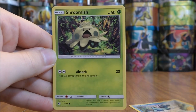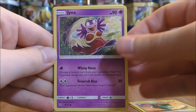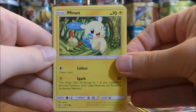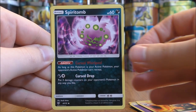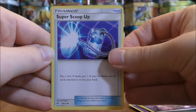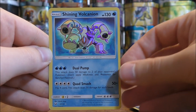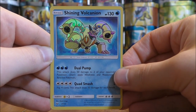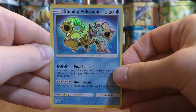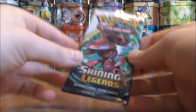Pack eleven starts with Totodile, Shroomish, Ivysaur, Jynx, Minun, Psychic Type Energy, Incineroar, Spiritomb, Super Scoop Up, a Reverse Holo Spiritomb uncommon, and the rare is a Shining Volcanion — that is the third Shining Pokemon pull in this opening. I have pulled Shining Volcanion previously. I do like it quite well, especially for a newer Pokemon.